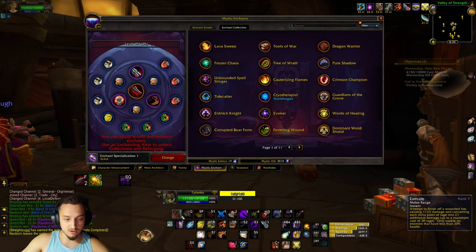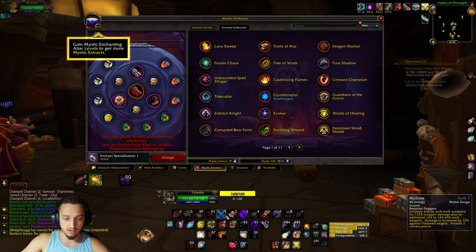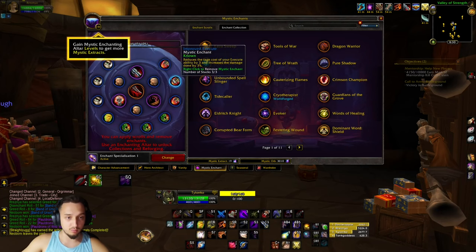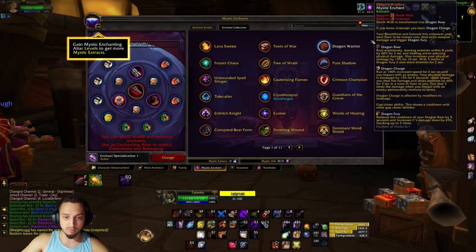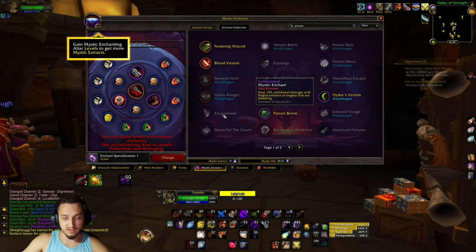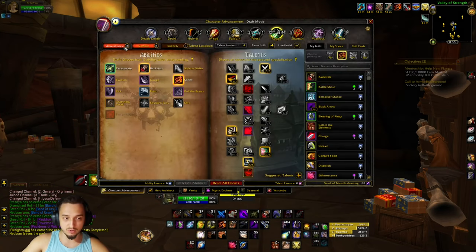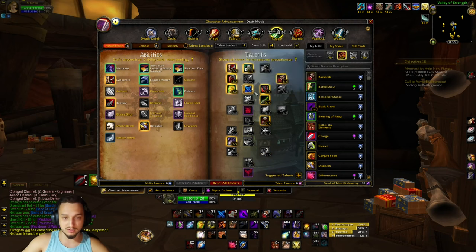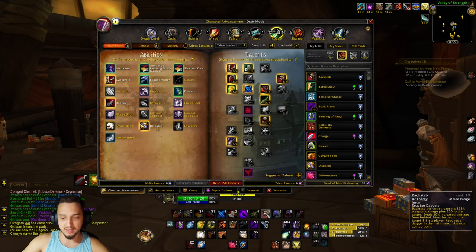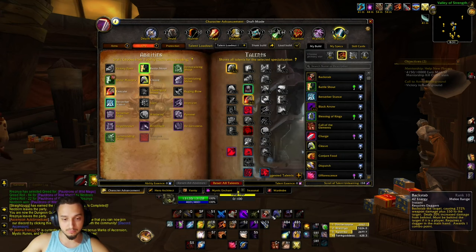Definitely getting the rotation down and getting used to it takes a little bit, but mainly focus on these couple of abilities and whatever else you want to apply with it. Energy is a big part — I was also thinking about the Envenom ability for a little extra damage, but I don't think the poison will really do that much compared to the haste. Most other talents are probably going to be in the Assassination tree just because of what it is, especially with Mutilate. I was also thinking — for Backstab it requires a dagger in the main hand, so what if you did Fury Titan's Grip with a two-hander in the off-hand? Stay tuned.